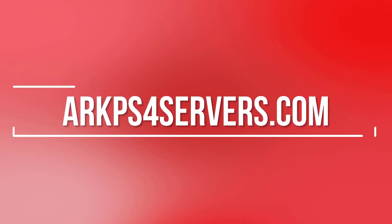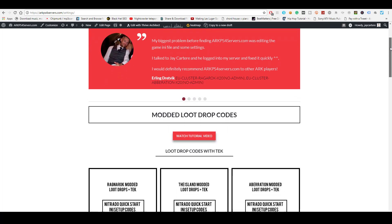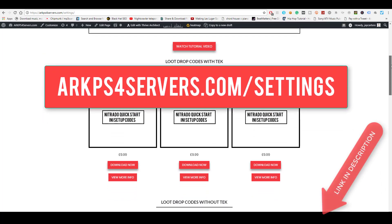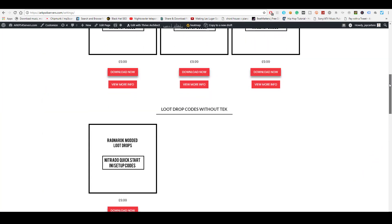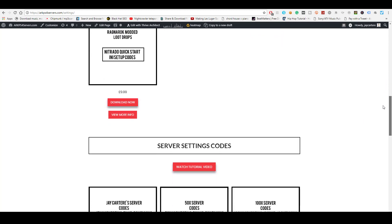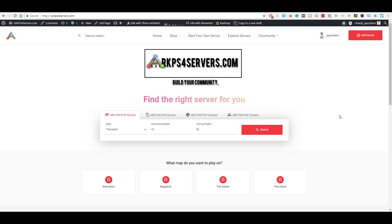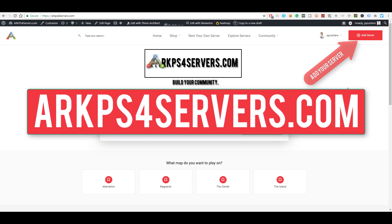If you want to get your ARK PS4 server set up in minutes instead of messing around in the Nitrado expert settings for hours, then go to arcps4servers.com/settings. Here you'll find downloadable settings codes that you can easily copy and paste to the expert mode settings of your Nitrado server. If you want to grow your community, you can add your server to the site at arcps4servers.com.